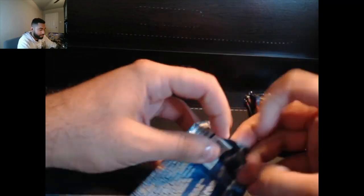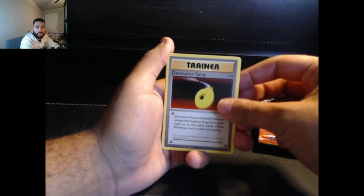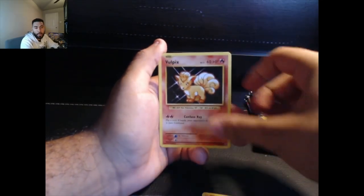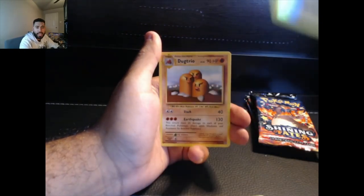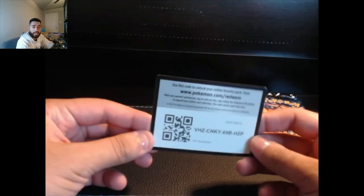Two to the front — we need to figure it out. Devolution Spray, Magnemite, Ponyta, Sandshrew, Bulbasaur, Nidoran, Voltorb reverse, and a common Dugtrio and a Slowbro Spirit Link. Here is that code card.